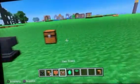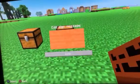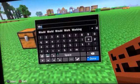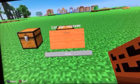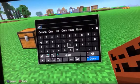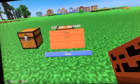The second way is by signs. Put a sign onto the chest — for example, just write 'wood' — and that's the other example that you can do.